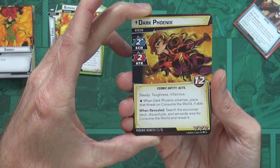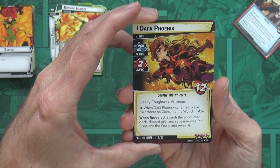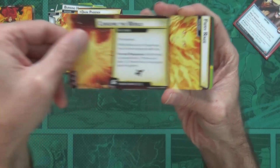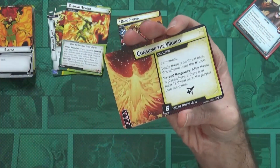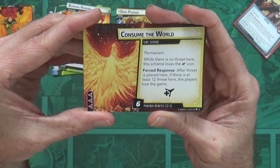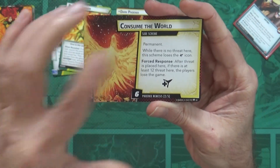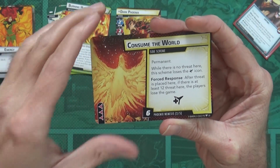Consume the World is a permanent side scheme. While there's no threat here, this scheme loses the boost icon. Forced Response: after threat is placed here, if there are at least 12 threat here, the players lose the game. It's permanent — it never goes away. So once Dark Phoenix comes out and drops this side scheme, it's a second loss condition you have to manage constantly.